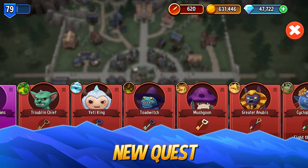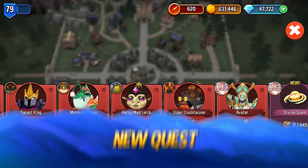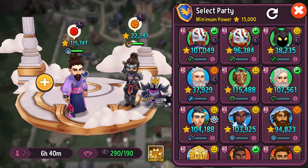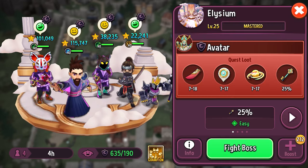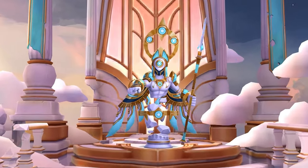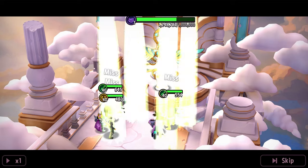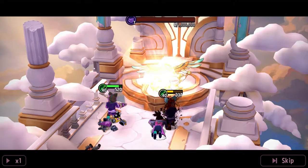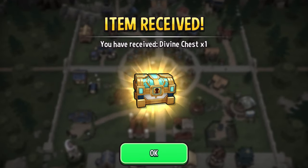Also, we've got a new quest coming your way. Among the clouds lies Elysium, the domain of the gods, untouched by foolish mortals — well, until today. You'll face a brand new boss, the Avatar of Elysium. And of course, make sure to keep an eye out for the new Divine Chest and Divine Keys, giving you six new Elemental Blueprints.